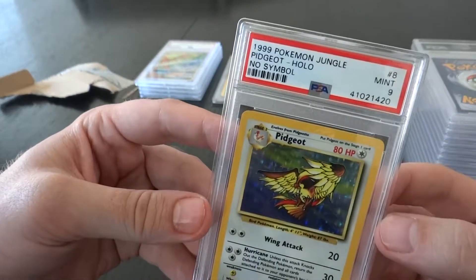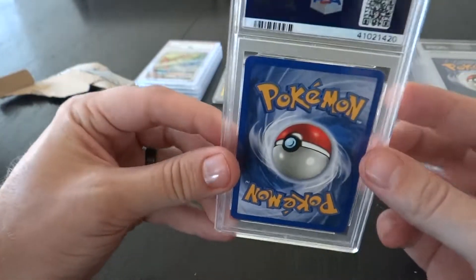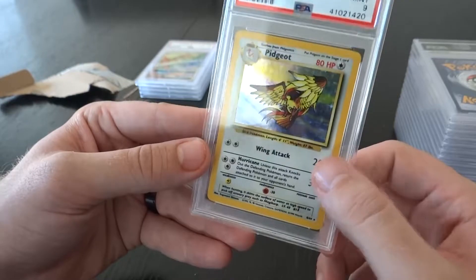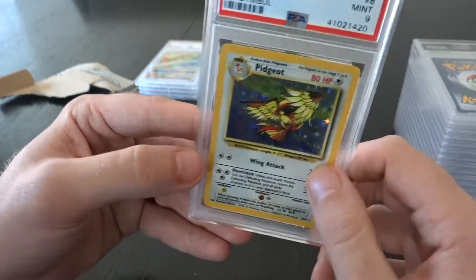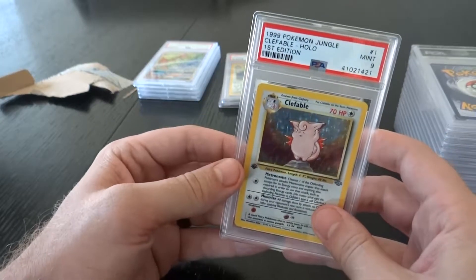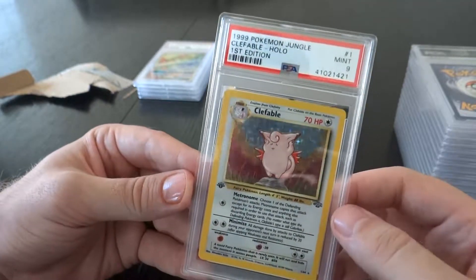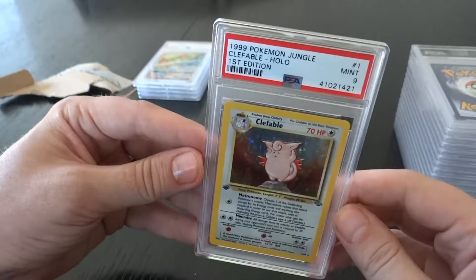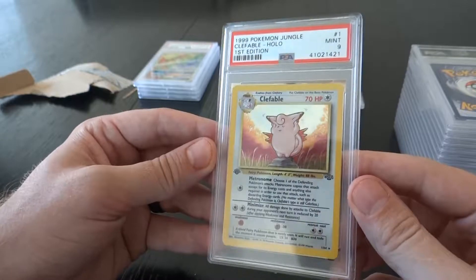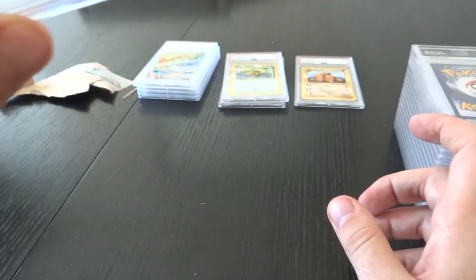Okay, here's that Pidgeotto — no symbol, Jungle. Got a nine, not a ten, not perfect, but I'll take that any day. Nines are great and this is awesome. I know there should be a symbol here but there ain't one because this is Jungle set. Next up, Clefable, first edition Jungle — hell yeah, nine Clefable. That's the first edition symbol right there. I was not expecting that to actually get a nine. I pulled this myself. There's a little bit of whitening on the left but not enough to make it anything below a nine. Hell yeah.